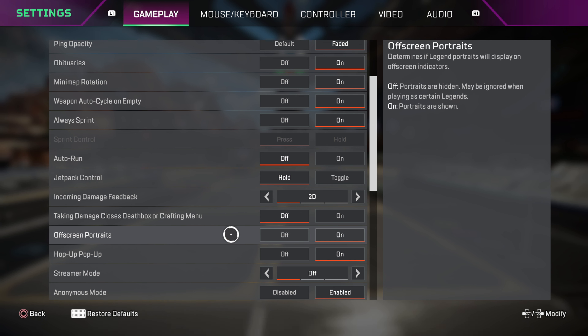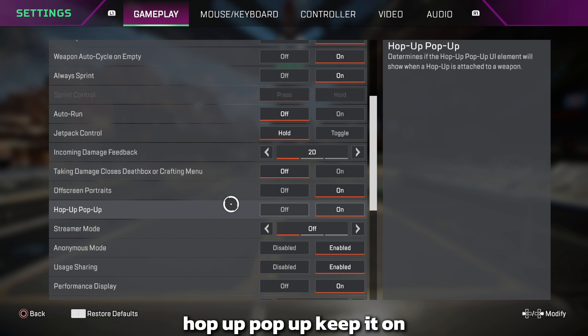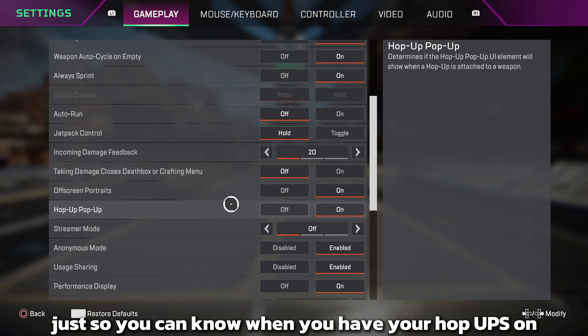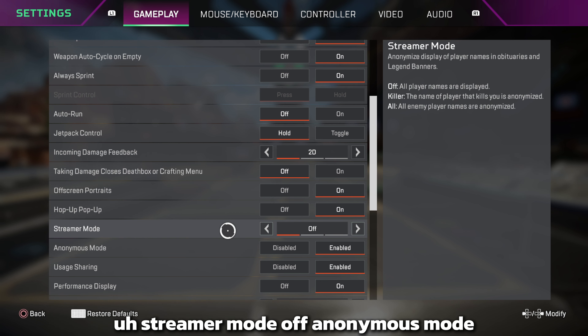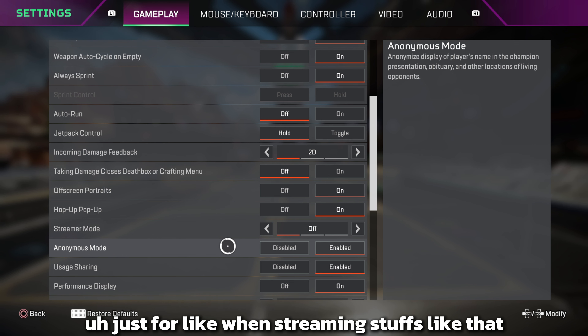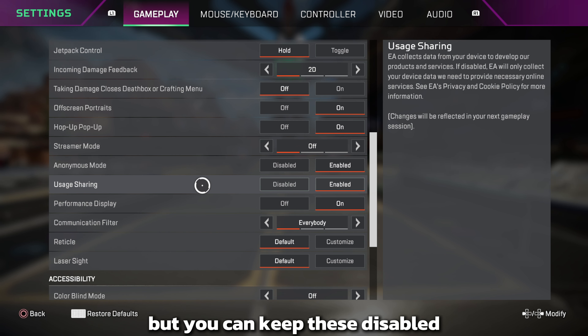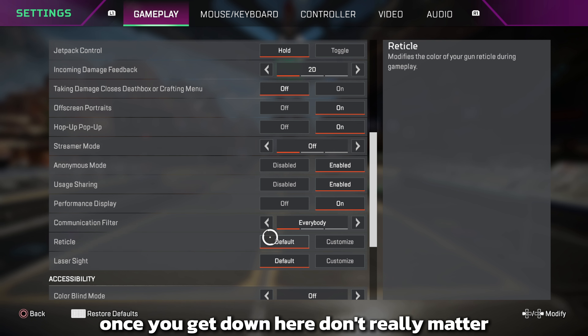Take damage closes death box or crafting menu — definitely keep that off. If you're about to get a loot swap and somebody hits you with one bullet, it'll close the death box and mess up your swap. Off-screen portraits I keep on. Hop up — keep it on so you know when you have your hop ups equipped. Streamer mode off, anonymous mode I keep on for streaming.